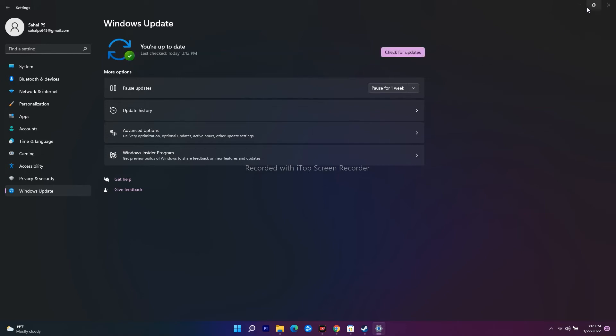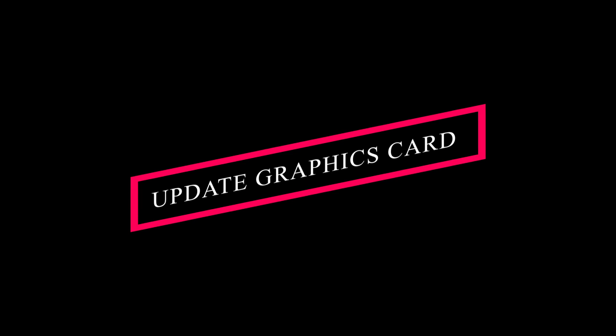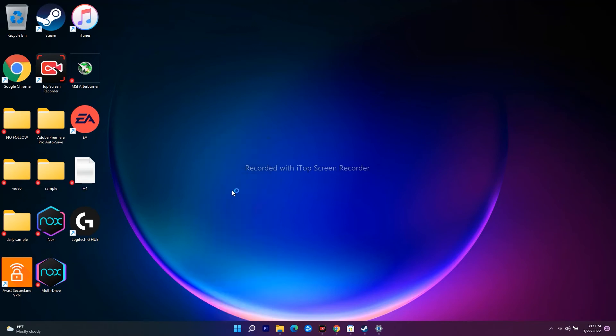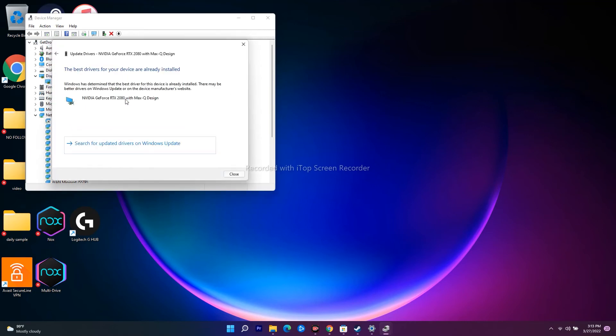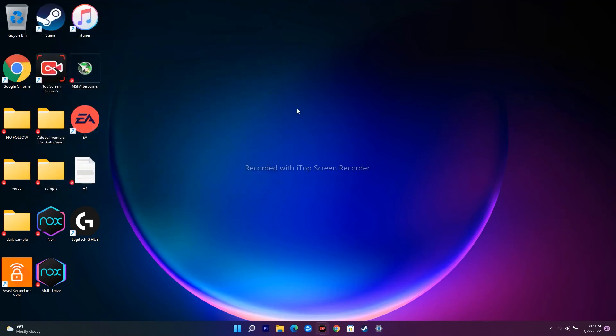If the issue is still persisting, it's likely related to your graphics card, so you need to update your graphics card driver. Go to the Start icon, click on Device Manager, then go to Display Adapters. You'll see your GPU listed - for example, NVIDIA GeForce RTX. Right-click on it, go to 'Update Driver', then select 'Search Automatically for Drivers' and it will be updated.